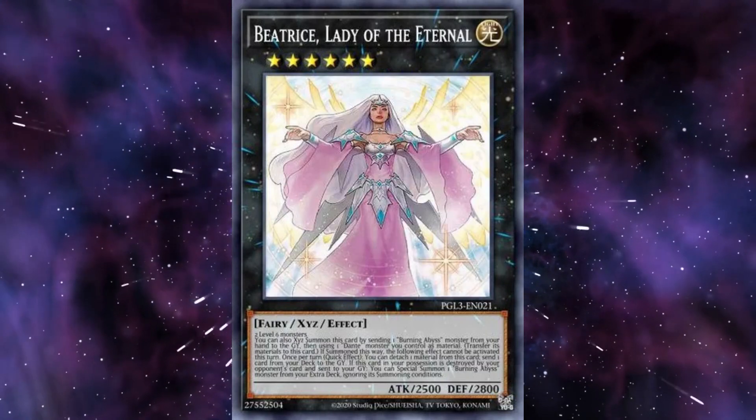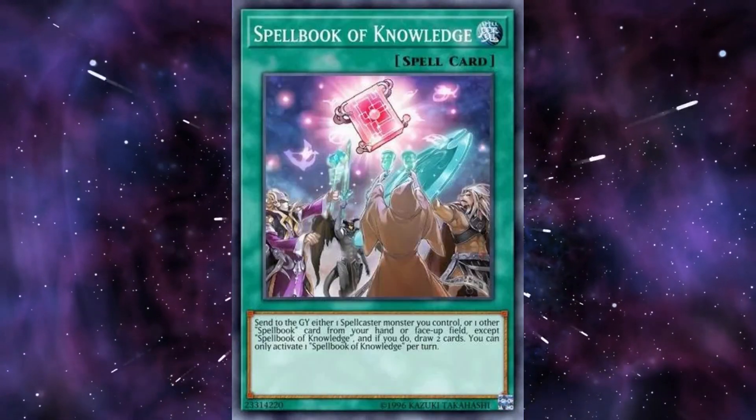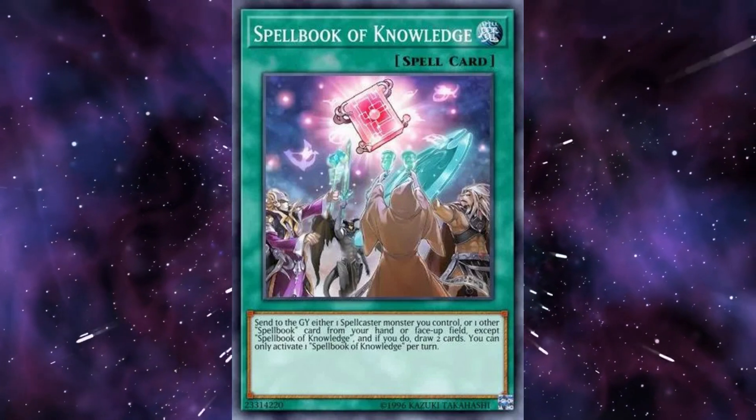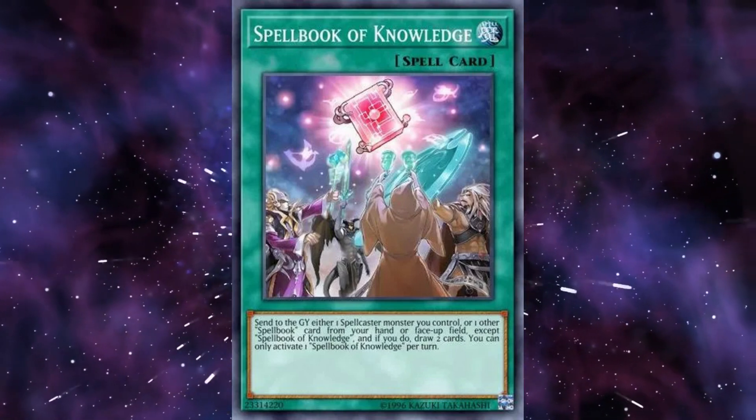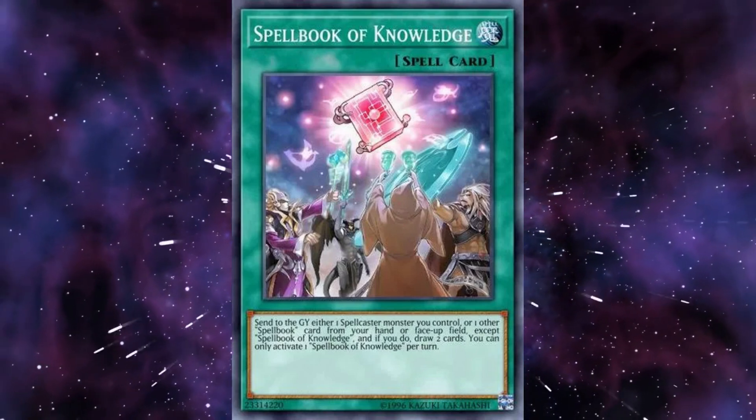Burning Abyss gets a broken boss monster that mills any card they want on a quick effect. Spellbooks also got support from the box and the new bundle. The deck can now gain a lot more card advantage and can even be used in other spellcaster decks like Dark Magician for more draw power.